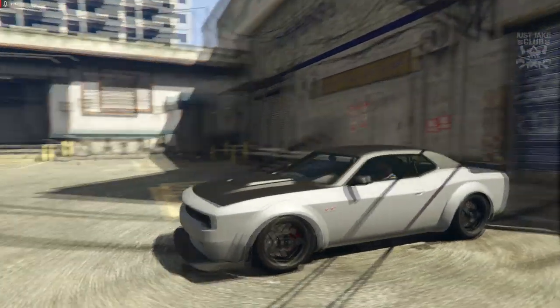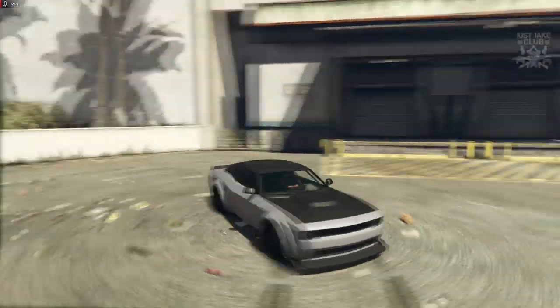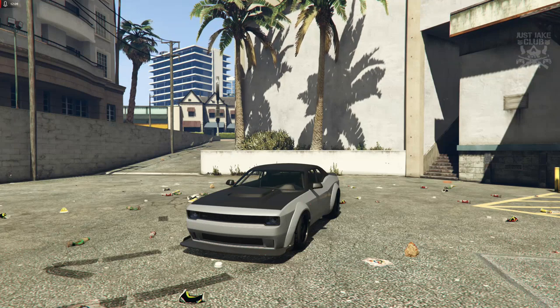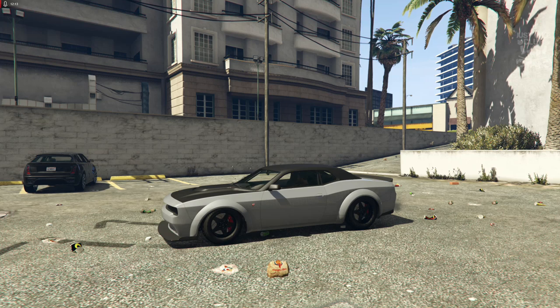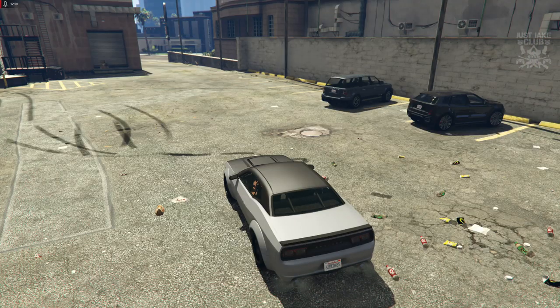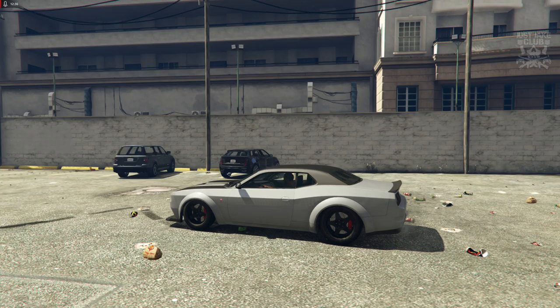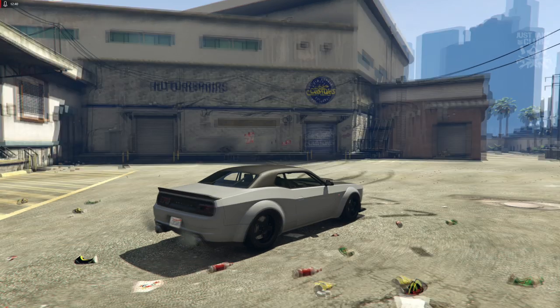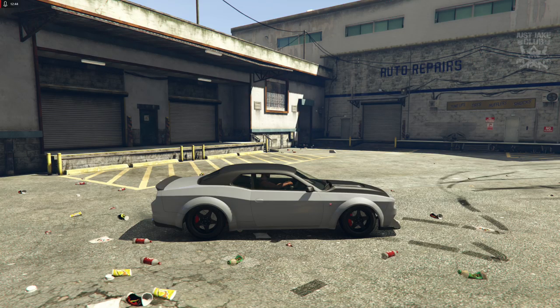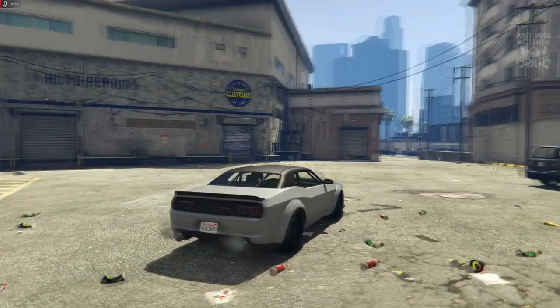Now you can see it's lightened up and it flows a lot nicer with all the other parts of the car. It's so awesome that we can make vehicles like this in the game. The only downside to this build is that we can't get that scooped hood, and also we can't paint the trunk with the secondary colour. If we had that secondary colour over the hood, roof, and trunk, plus a scooped hood, there'd be no complaints - this would be the perfect build. But those two minor things aside, it's darn close to the Dodge from Fate of the Furious.